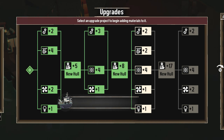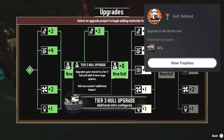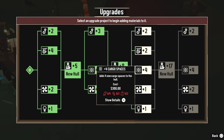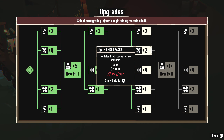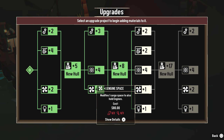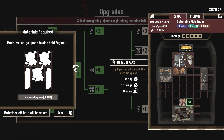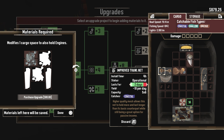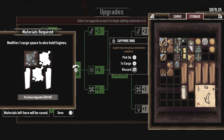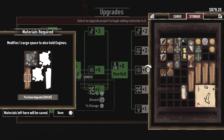800 bucks — good thing we have 1600. Hull refined — upgrade to the third tier hull. Okay, that's only the second tier hull, isn't it? Let's look at this first — the engine. Let's put that in storage.